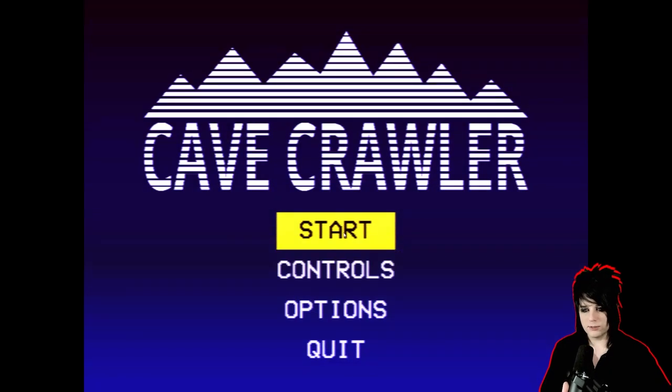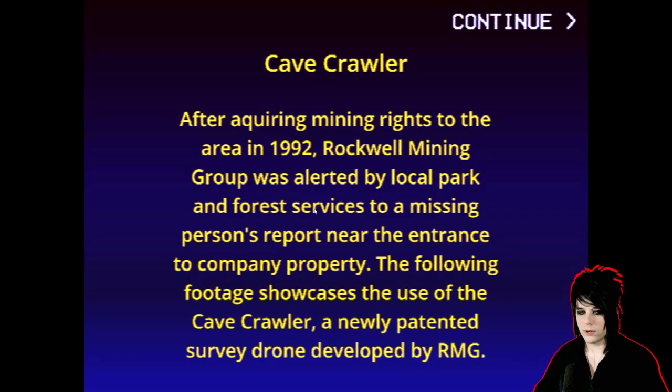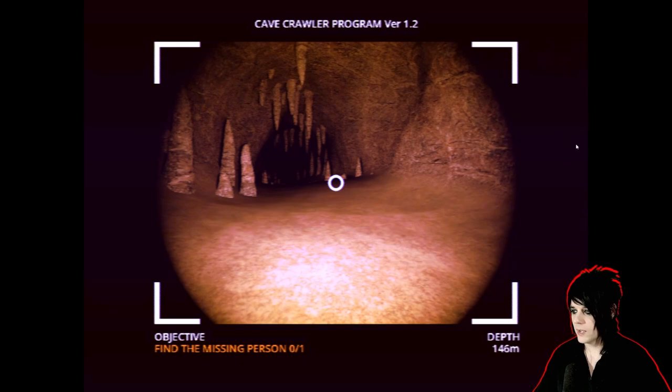Please leave a like on the video. Let's start Cave Crawler. After acquiring mining rights to the area in 1992, Rockwell Mining Group was alerted by a local park and forest services to a missing person report near the entrance to company property. The following footage showcases the use of Cave Crawler, a newly patented survey drone developed by RMG. So this is a found footage analog game — pretty cool.